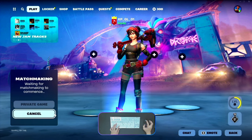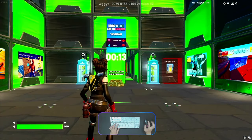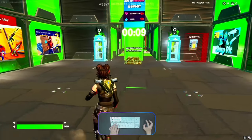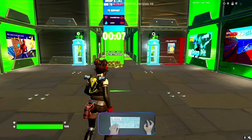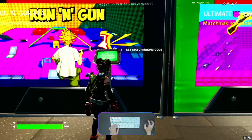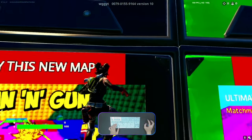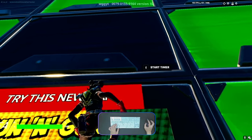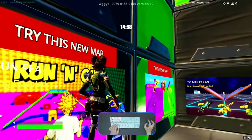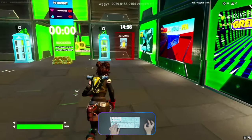Once you're in, you need to activate the timer. Turn around — you'll see a machine. Walk up to it and you'll be able to see 'Start Timer' on the top side. Activate this timer and wait until the timer reaches zero.